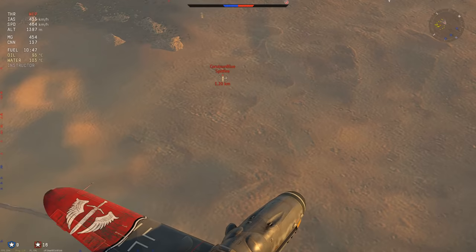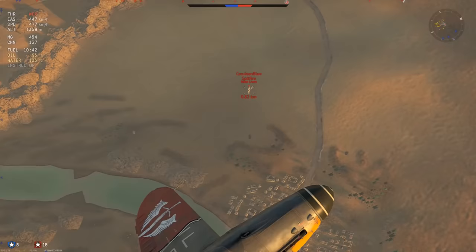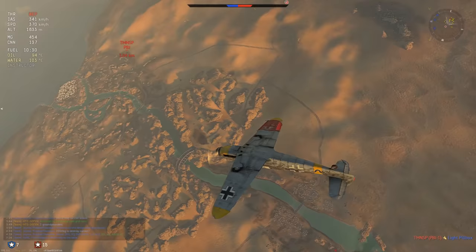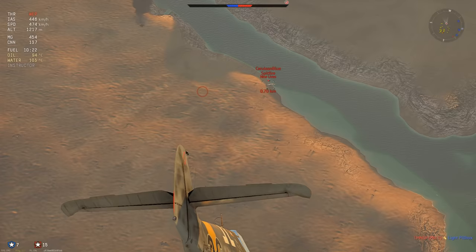He turns back in. With this altitude and energy advantage, if he tries to pitch up into me I will just stall him out - which is exactly what I do. He doesn't seem to follow it. He doesn't like that - which is a good choice on his end. But it doesn't matter because I have way too much energy and I will be able to pull into him anyway.